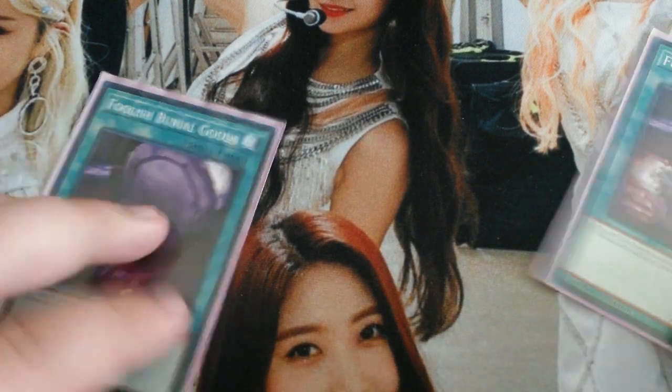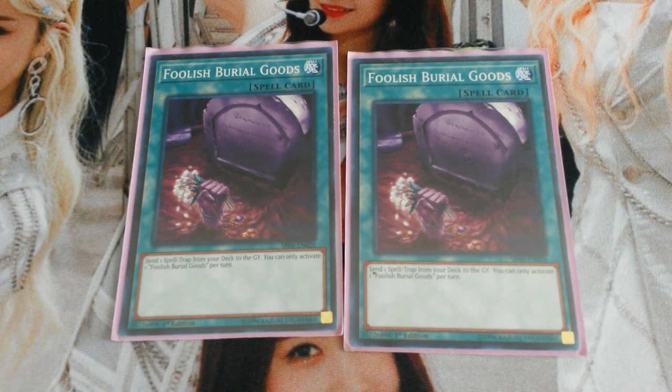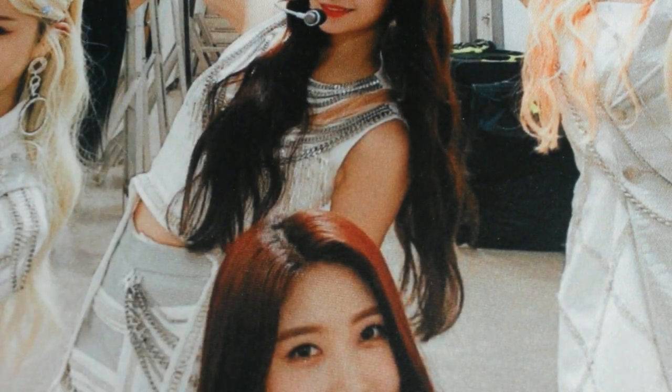To end the spells, I play double Foolish Burial Goods. Foolish Burial Goods lets you send a spell or trap from your deck to your graveyard — that's really all it is. The card you're mainly sending is Madolche Promenade, because Promenade has a graveyard effect which we'll get to now.